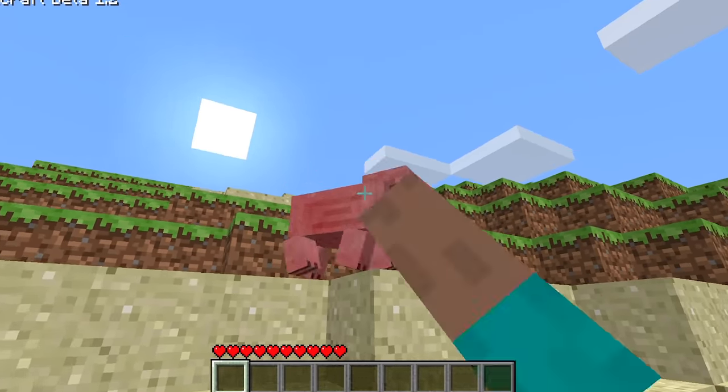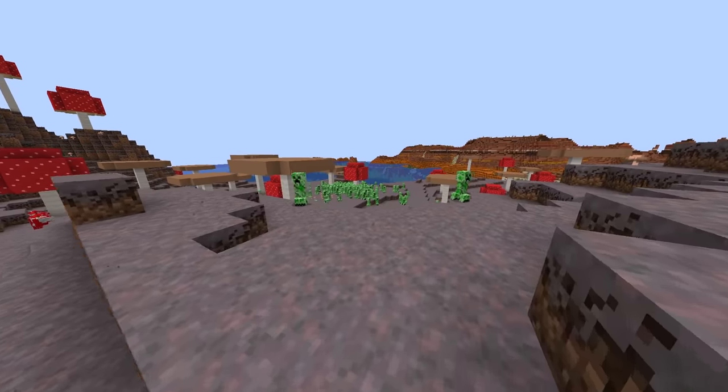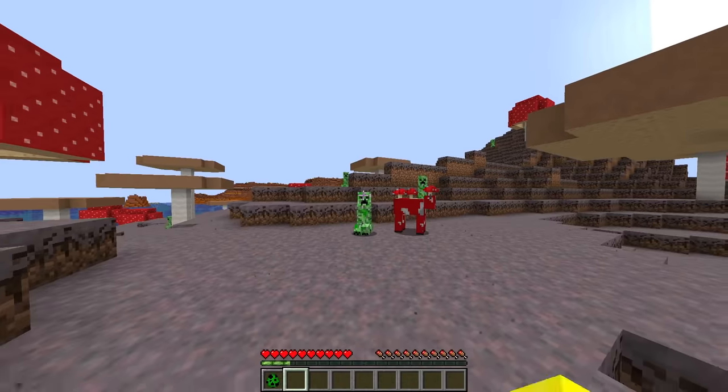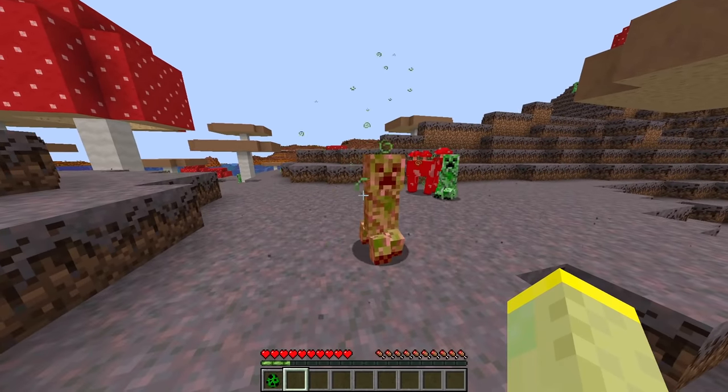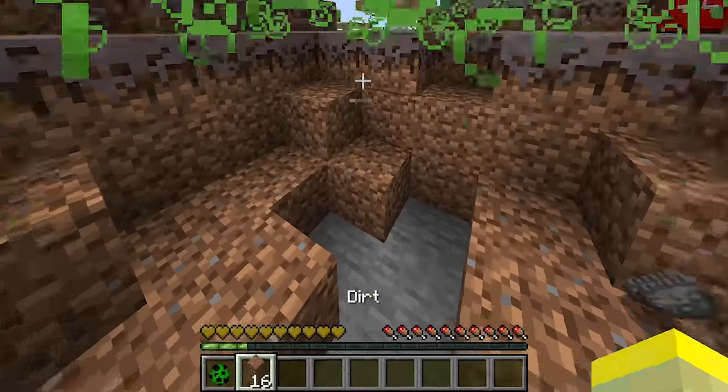On August 20th, 2009, Notch decided to add pigs into Minecraft, but he messed up and a distorted figure showed up on screen. He said it looks creepier when animated and decided to keep it for a creepy creature. The following month, Minecraft welcomed a brand new mob: creepers. One secret thing Notch added is that if a creeper explodes while having a potion effect, it'll leave behind an area effect cloud of that very effect.